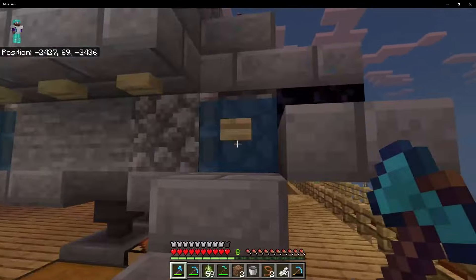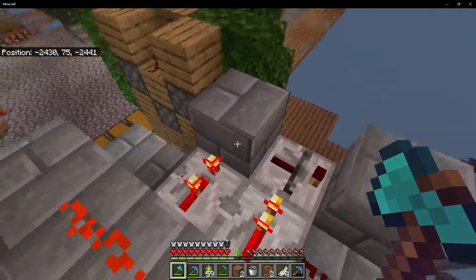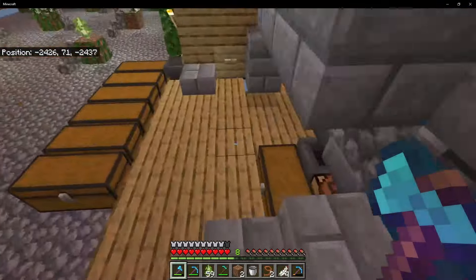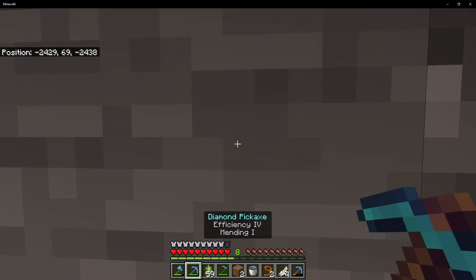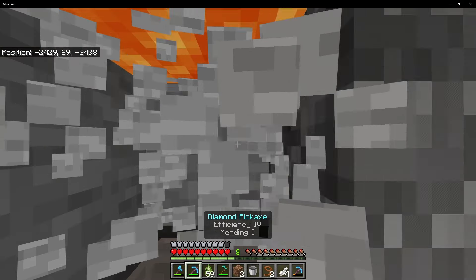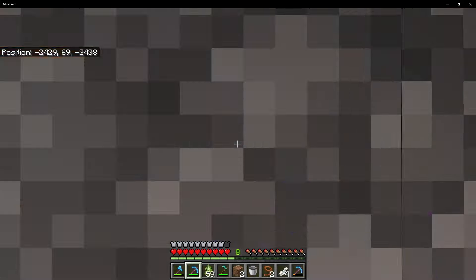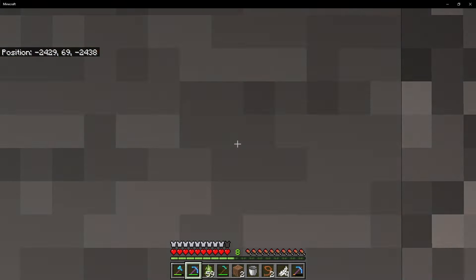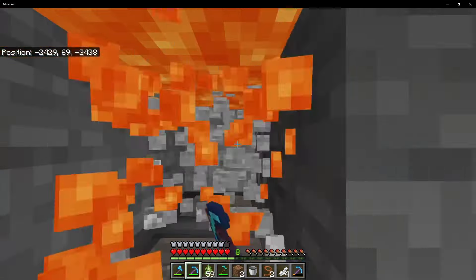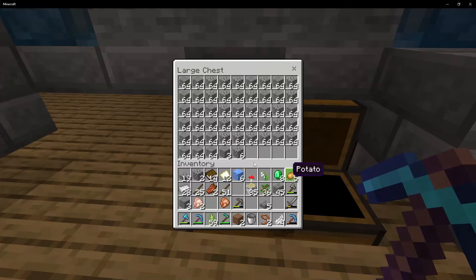The redstone has become a spaghetti monster. These are falling-edge detecting circuits on the side - that way it only opens the pistons for a short period of time so that the stone can reform. You can see it has plenty of time to reform the stone before you have to push it into the middle, which makes the machine a little bit faster because you have three blocks you can generate cobblestone in rather than just one.